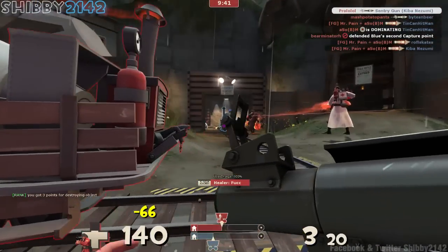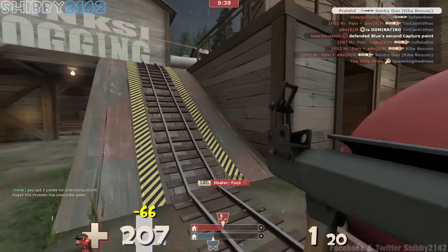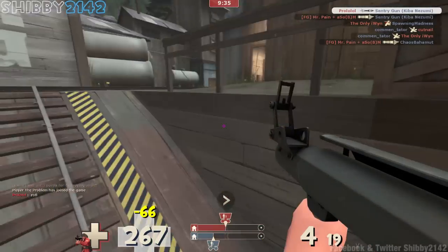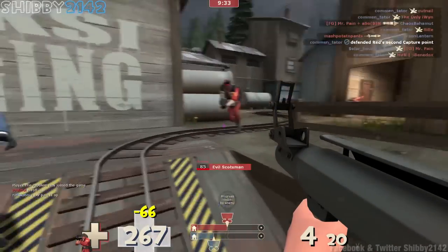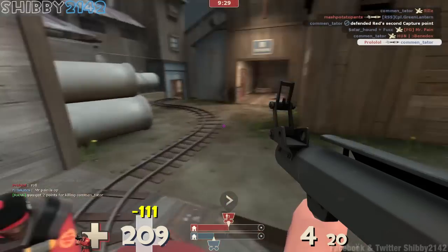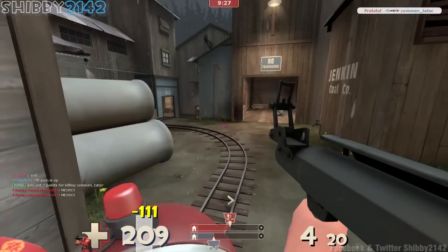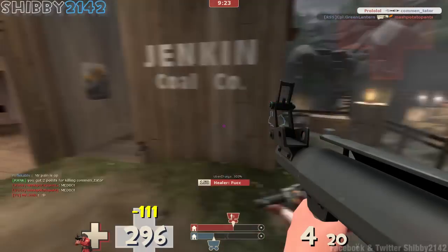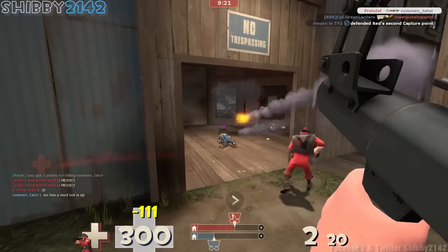All you Team Fortress veterans already know that the bomb gives you health and ammo like I mentioned before, but if you're new to the game, you might not know that you have to stand next to the bomb to push it. Spy being obvious — I like standing either in front of the cart or on top of it, hopefully to give spies just like that more trouble, and I do encounter one or two more.